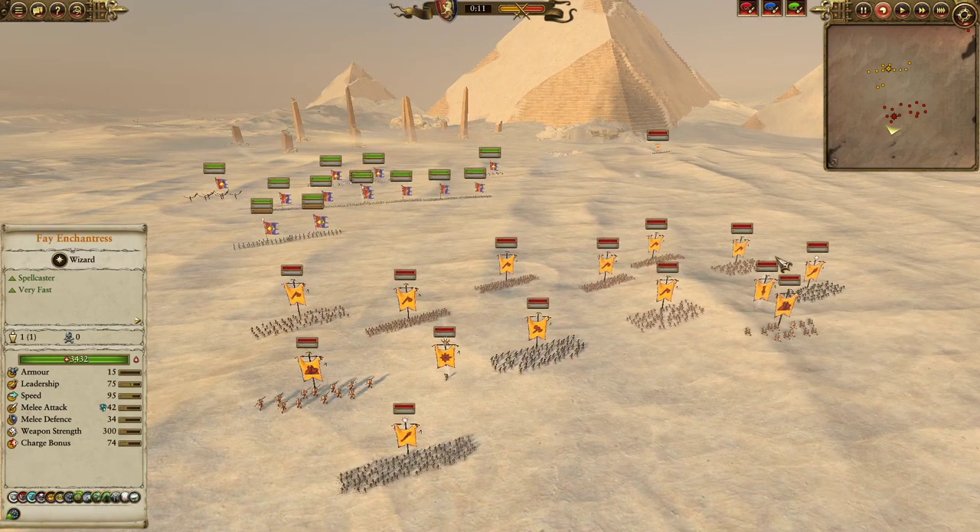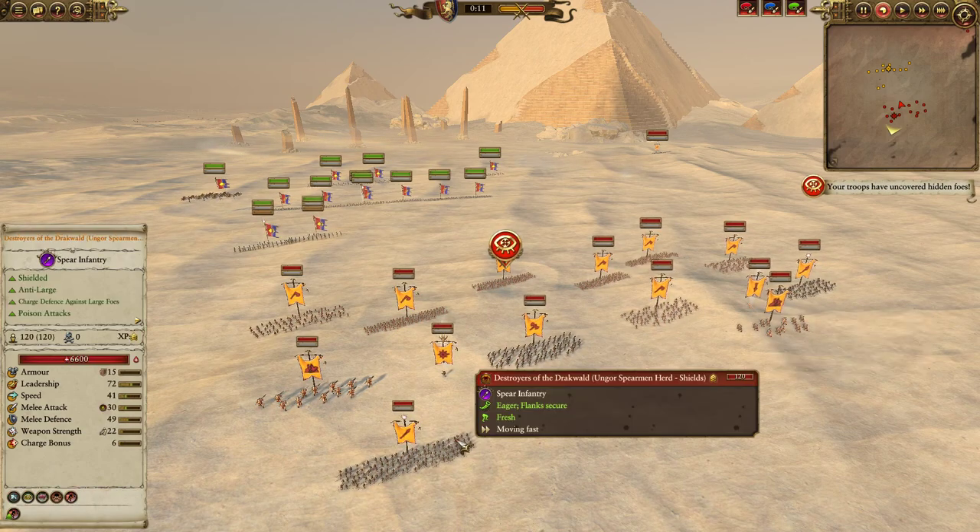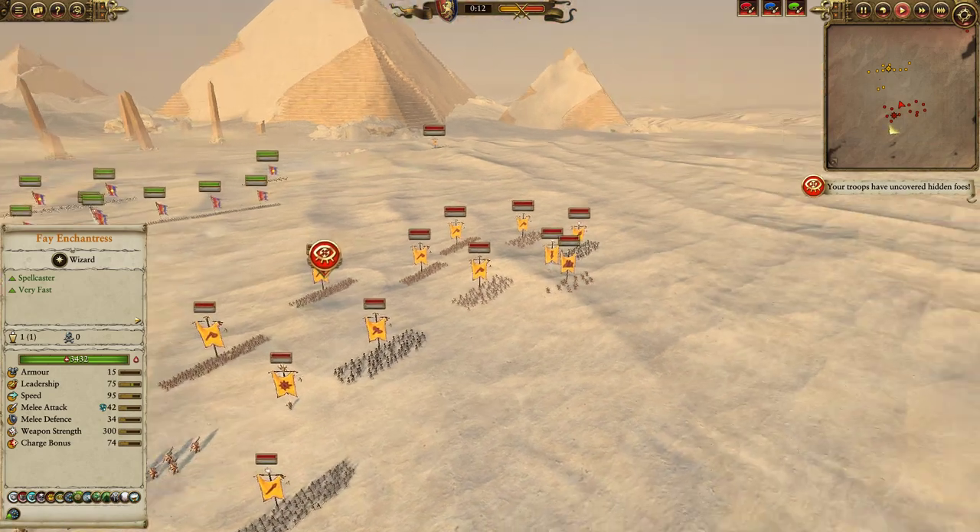There is a Bray Shaman of Shadows over on the flank, providing some Melkoth's Miasma, Enfeebling Foe, and Penumbral Pendulum. And then we do have the Destroyers of Dracwald back there providing a little bit of anti-large.